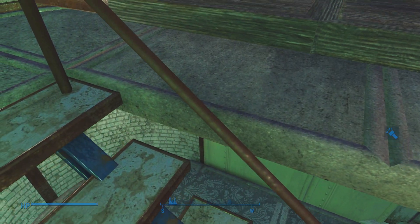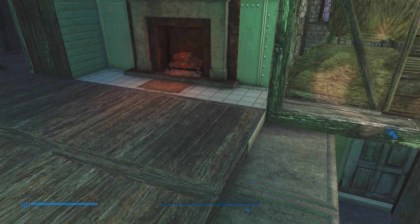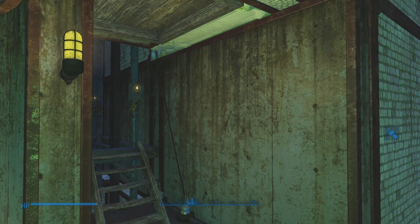So this stairway used to be blocked off so raiders couldn't have used it to access the building — that was when I had the front door open while I was installing the elevators.